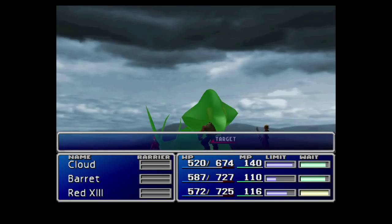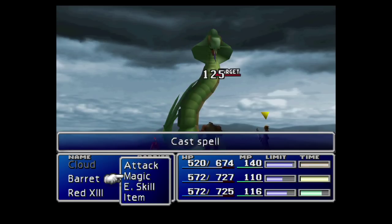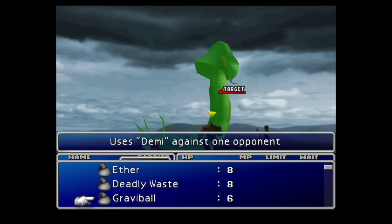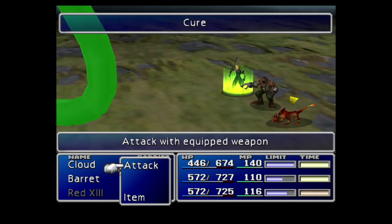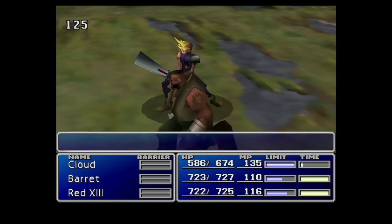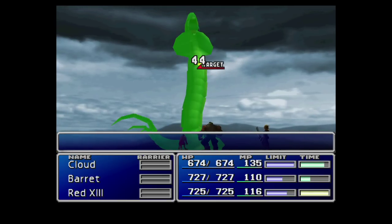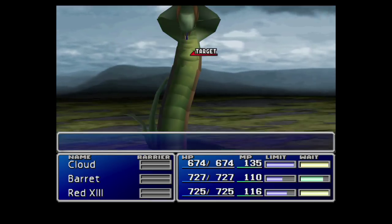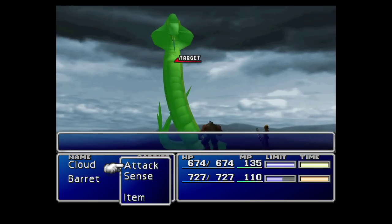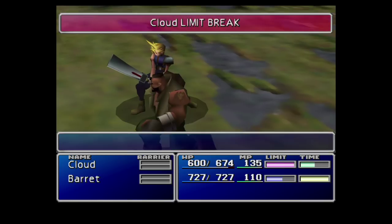Bear in mind he won't cast Beta until the end of the fight. You can also start inflicting gravity by throwing Graviballs. If you didn't steal Graviballs, it's not a huge deal — just keep defending and curing while the Bio does its magic and works down the enemy's health. It will take a little longer, but you can stay alive no problem. Because we've got Tranquilizer active and everybody in the back row, his main physical attack won't do all that much damage. Just stay on top of everybody's health totals, especially Cloud's, so that when he does cast Beta, they're not going to get one-shot by it.